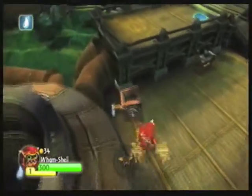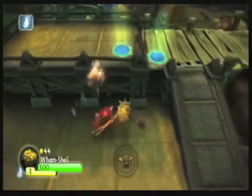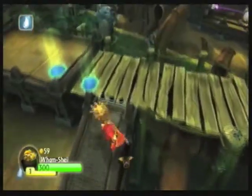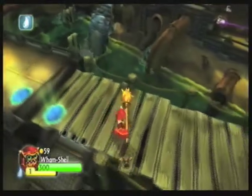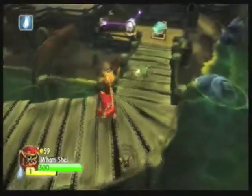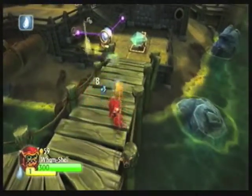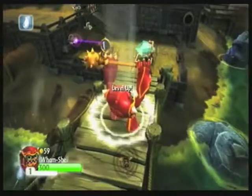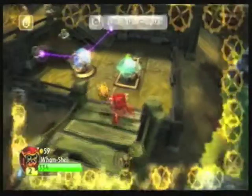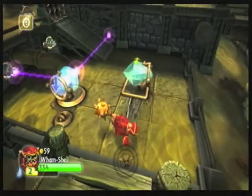Of course, let's get the experience so he can level up. And of course I want to show his level up animation on screen — it just wouldn't feel complete without it. Skip, of course. Let's try his B on the top. Nice range. And level up! Alright, so now I will be coming back to when I have Wham Shell leveled up, upgraded, etc.